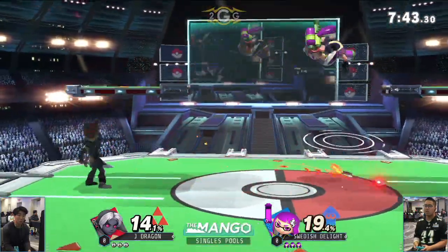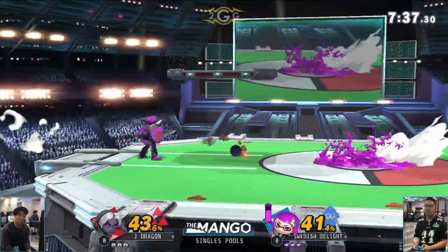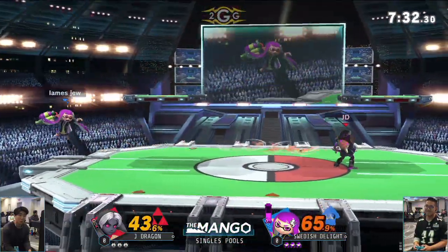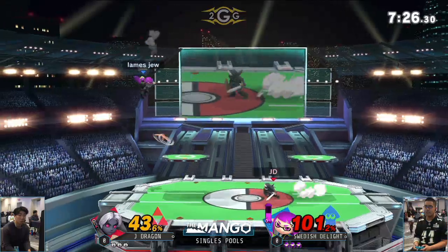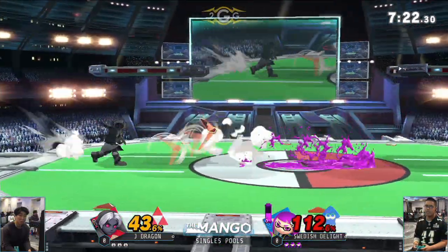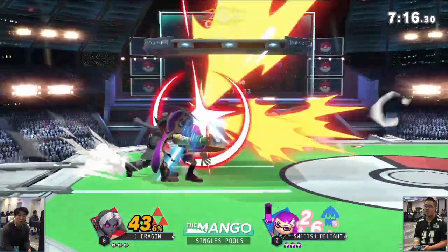J Dragon — Swedish trying to wave dash, and he knows how useful it is in this game. It's very limited, only effective in certain situations. He ends up picking up the bomb, tracking some extra percent, but even then he's not at too much of a deficit. That up-B leading into the up-air — everyone DIs in on that because they're expecting to fly away, but that makes it easier to land the up-air afterwards.